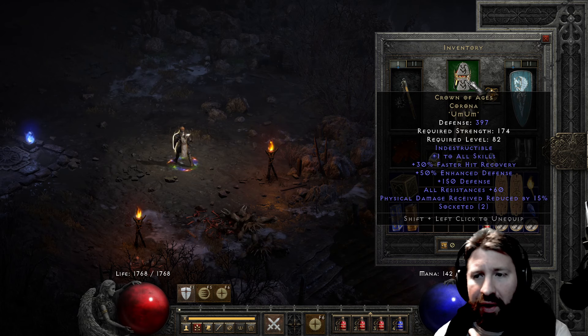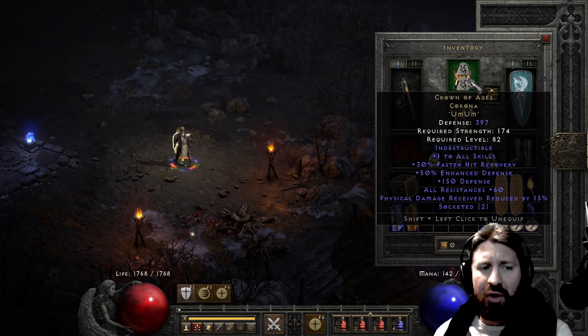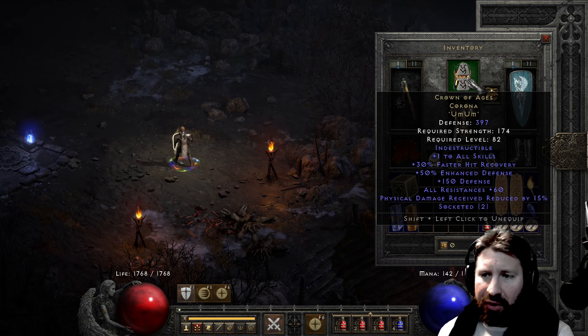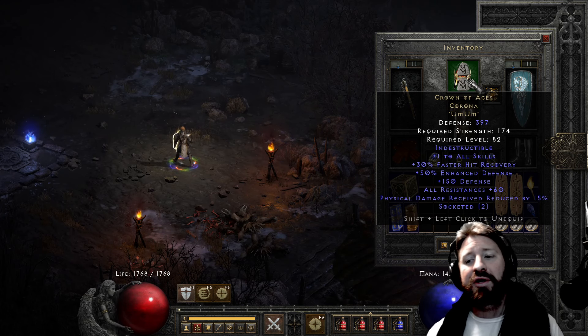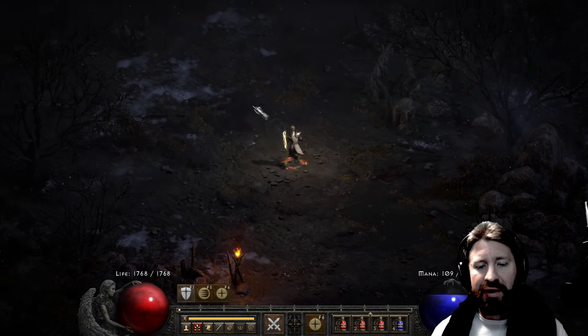Crown of Ages - a Corona - style points, classic vintage item. I remember this thing was even in original Diablo 1. I don't think it was all that good back in the day, but here it is again in Diablo 2 - just an awesome item. What I did is I put two Um runes in there because I just love the resist - I just capped that out. One to all skills, 30% faster hit recovery - very nice - comes with a base of 25 to 30 Res All, and physical damage received reduced about 15%. So yeah, this guy has a lot of damage reduction.